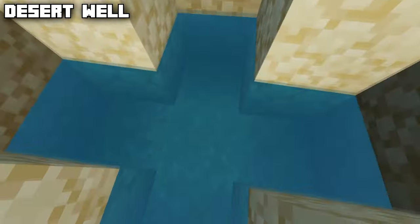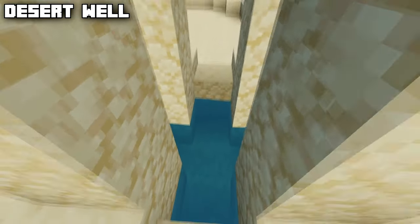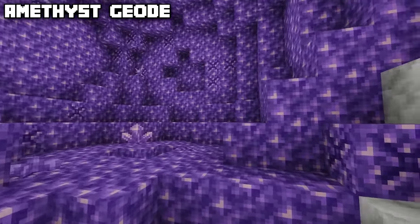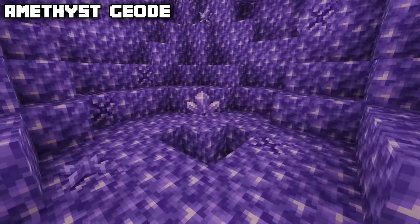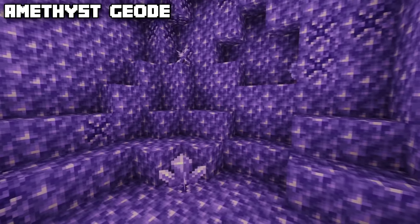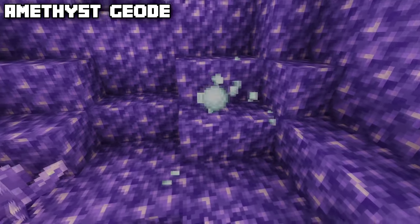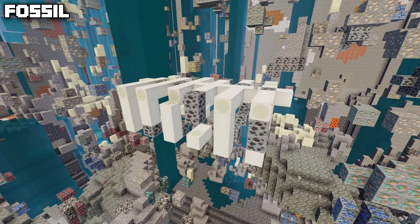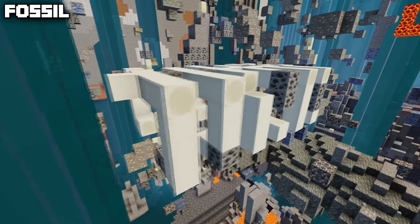Back in the overworld, there is also the desert well, which can generate in the desert biome and contains some water. As of 1.20, it also has some suspicious sand at the bottom with unique pottery shards. There's also the amethyst geode, which consists of a layer of smooth basalt, then calcite, and then amethyst, and can grow amethyst clusters on the budding amethyst.